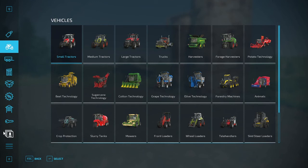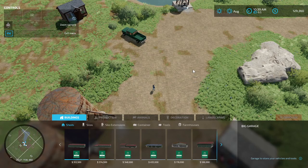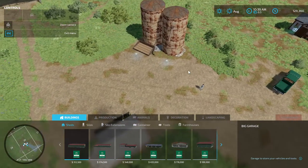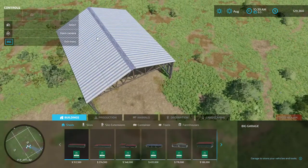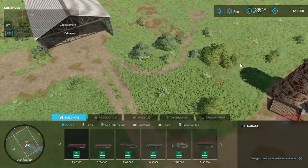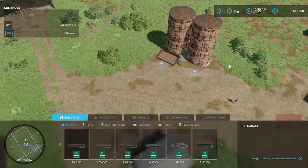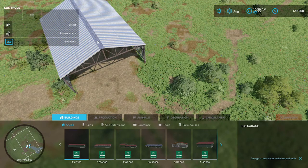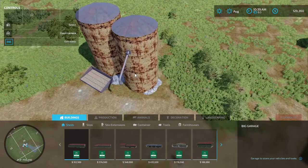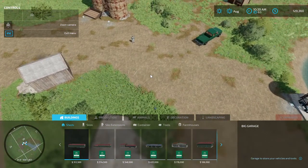I think the very first thing I'm going to do - they're not worth anything - but just so I can plan things out a little better, I'm going to get rid of the rest of the old buildings here. Should I or shouldn't I? Because I really can't afford a shed right now either. Maybe I better not be too hasty about this. As rusted out as this old silo is, it is still usable. But we can at least take a look at the barn here.